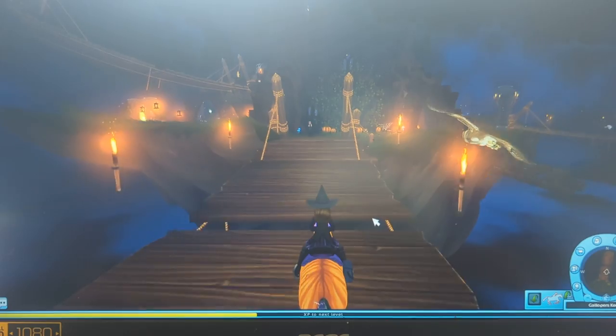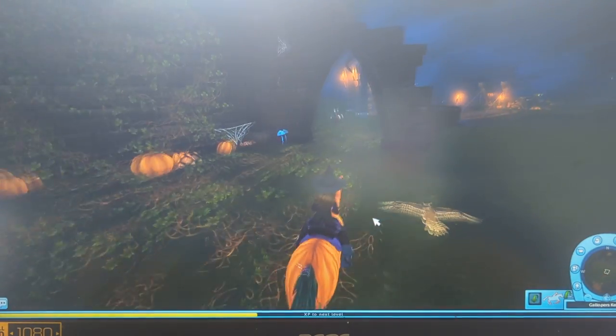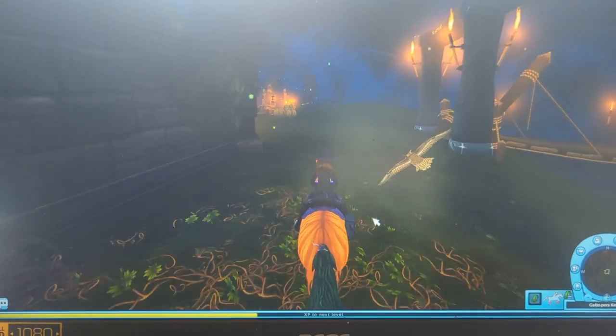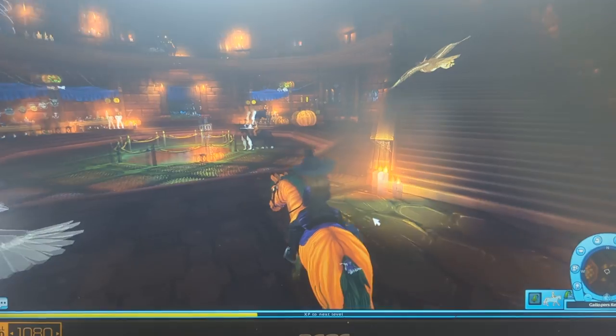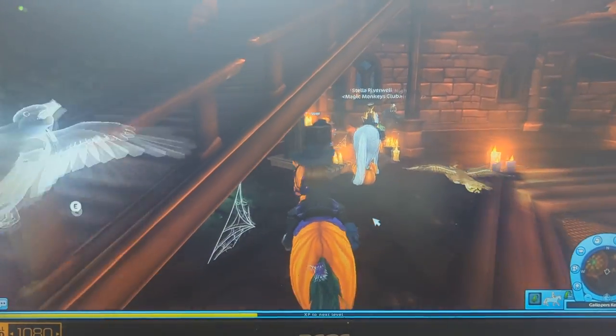Let's go to Galloper's new place — the resting place. We need to go into the cauldron area. This is pretty much the same as last year with the shops. There's sometimes ghost goo under here.